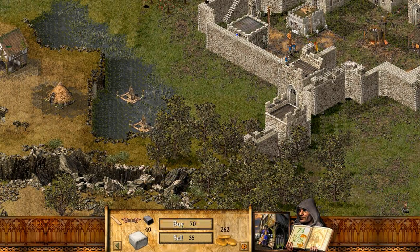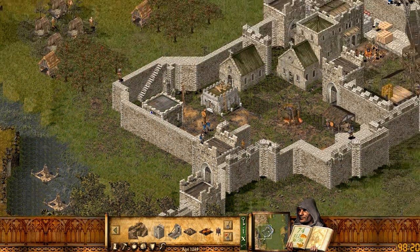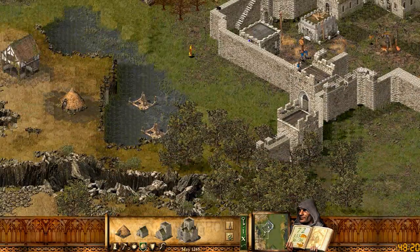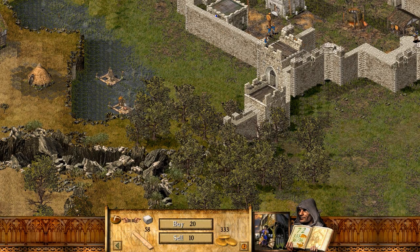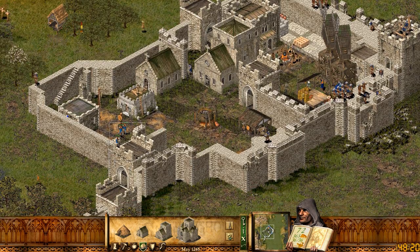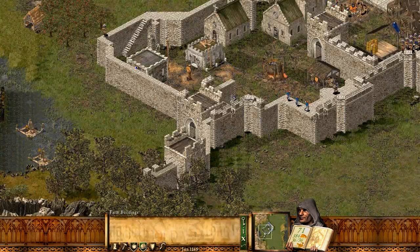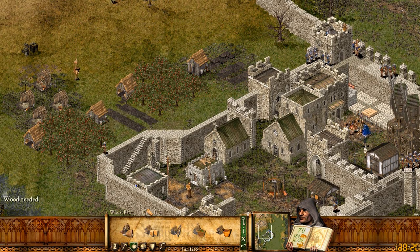This game — so awesome, I really love it. I need more money if I'm going to get a cathedral, though — that's the thing. I need a lock. I'm just going to have to switch back and forth between taxes and no taxes. I'm going to need a wheat farm — or a few wheat farms.